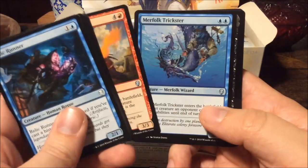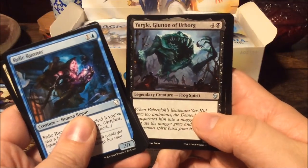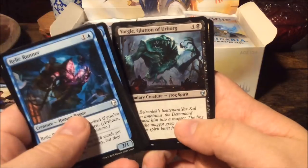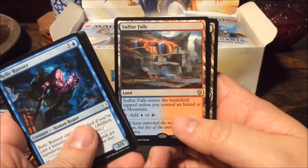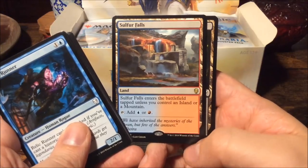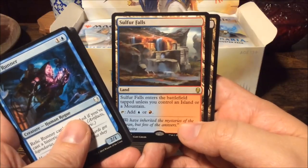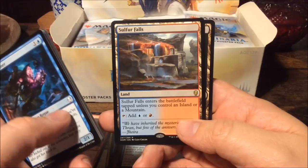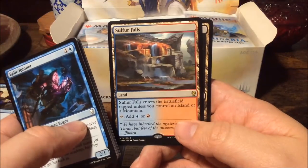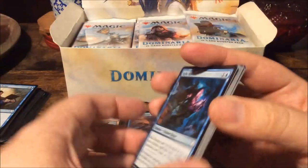Fire Fist Adept, Merfolk Trickster, Yargle Glutton of Urborg — this card, oh my god. And we get a Sulfur Falls, nice! This is one of the so-called check lands from the Innistrad block. When they enter the battlefield they enter tapped unless you control one of the two lands of the colors it makes — so in this case island or mountain. Very nice, I needed that.